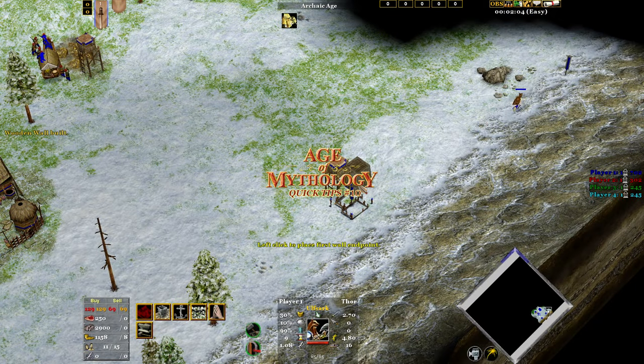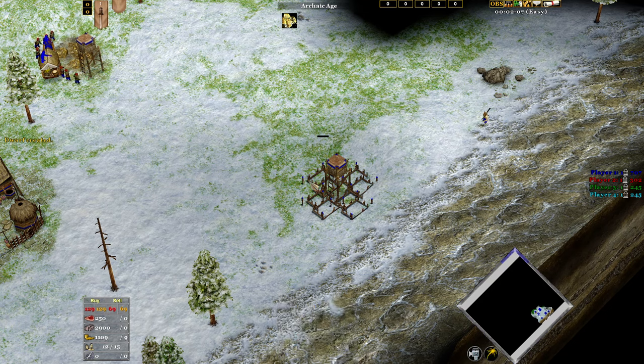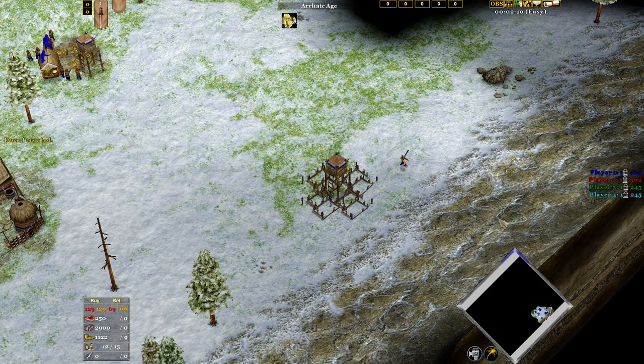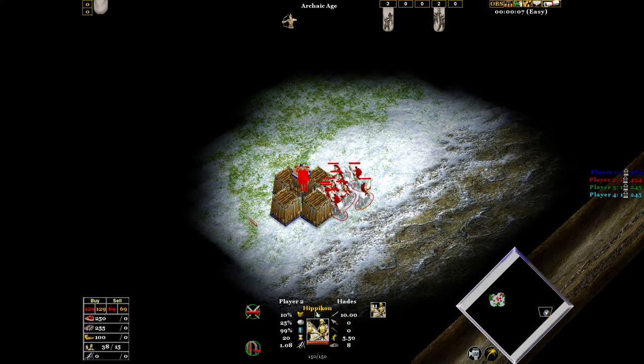Age of Mythology quick tips number ten: wall segments around your towers. You can build wall segments around your towers to give them a bit of extra protection. Double-click next to your tower and it'll build two segments on top of each other. Additionally, you can delete one to save a bit of gold. This will stop your opponent from surrounding your tower for free.